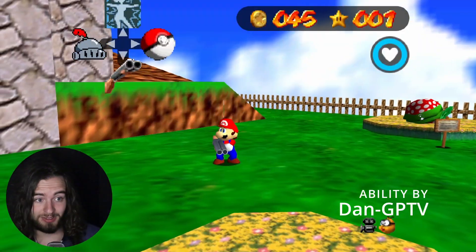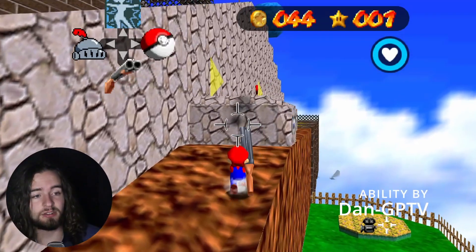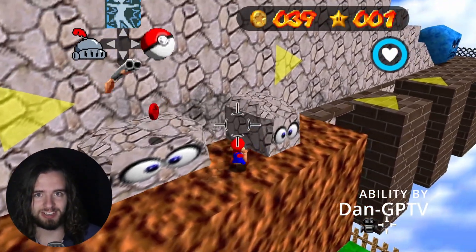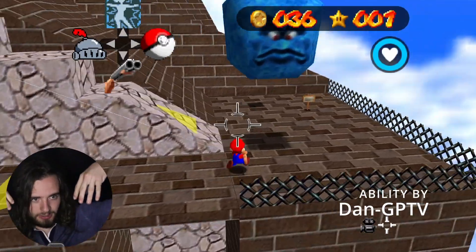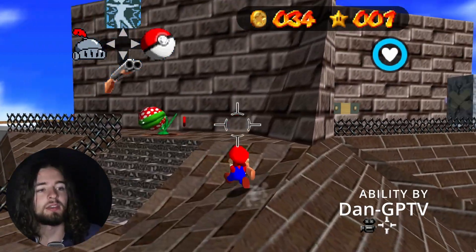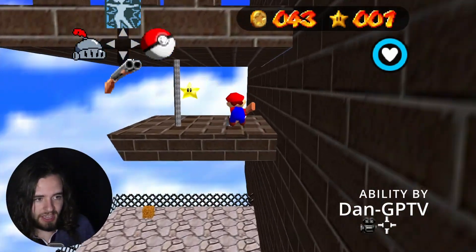The final ability I'll be showing off is the Shotgun from Doom. This ability is programmed and modeled by DanGonplayTV. This ability is absolutely cracked and insane. You can press L to fire your shotgun — on the ground Mario will fire forwards, and in the air Mario will fire downwards and get a momentum boost. Each shotgun fire is accompanied by some insane particle effects as well as audio sound effects. The majority of enemies in the way of your shotgun blast will get annihilated. There's also an additional camera mode which allows you to aim easier.